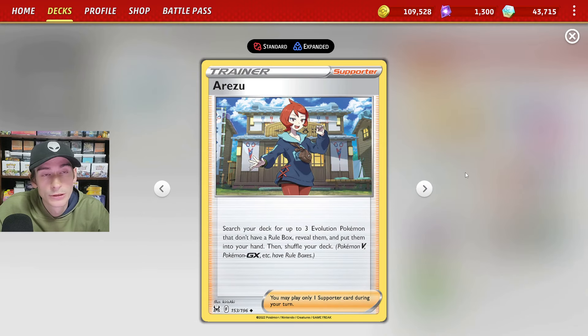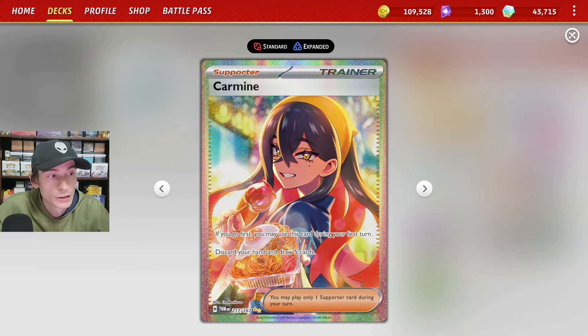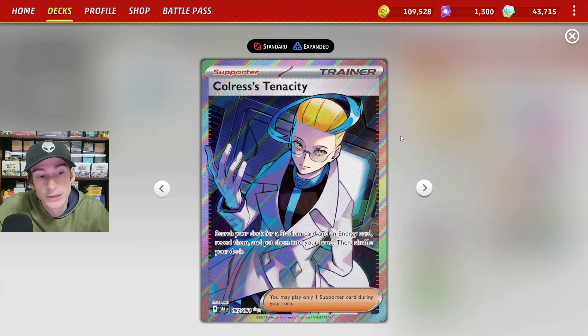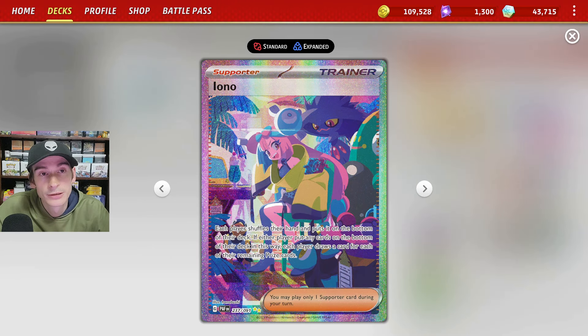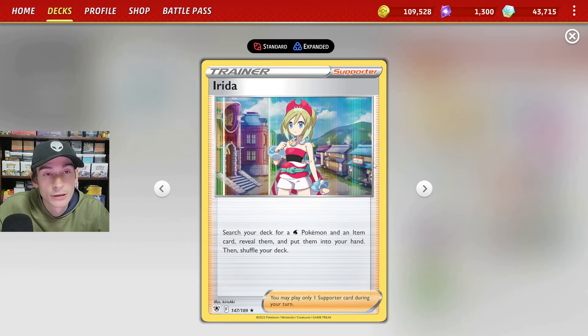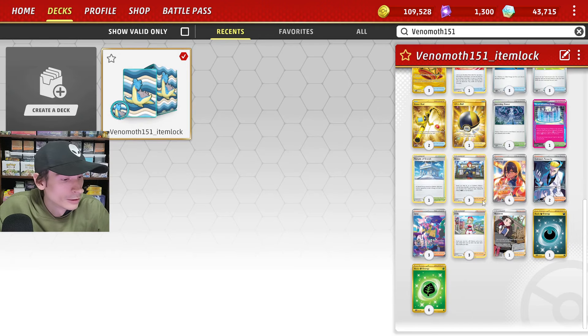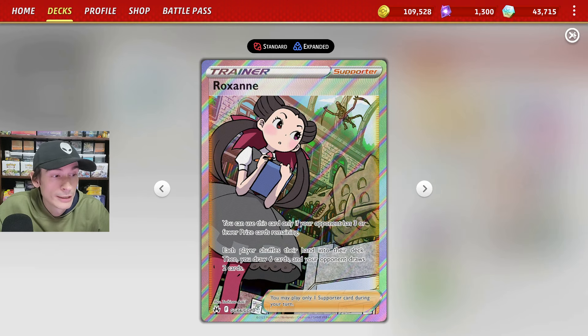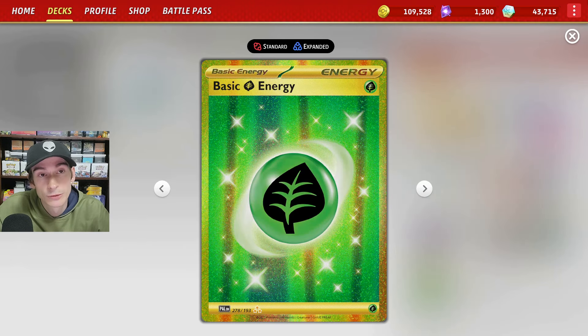For Supporter cards, we run 3 copies of Erezzu to search out 3 Evolution Pokemon without rule boxes and put them into hand. We have 4 copies of Carmine for draw support, 2 copies of Cloris's Tenacity to search for a Stadium card and an Energy card, 3 copies of Iono for draw support and hand disruption, 3 copies of Irida to search for a Water Pokemon and an Item card, and 1 copy of Roxanne. For Energy, we run 1 basic Dark Energy for Monkey Dory and 6 basic Grass Energies.